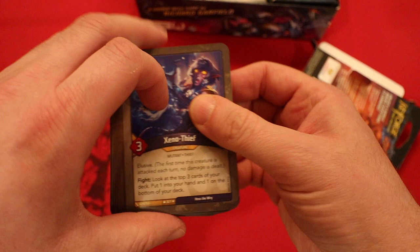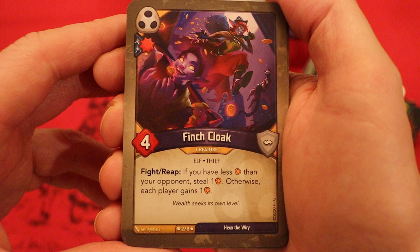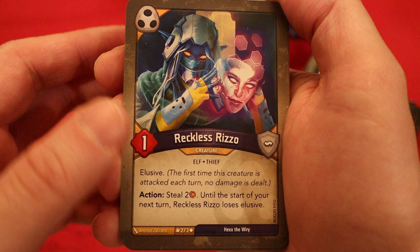Starting off with Shadows. It's Xenothief — three power, elusive. Fight: look at the top three cards of your deck, put one into your hand and one at the bottom of your deck. Finch Cloak with the damage pip — four power. Fight or reap: if you have less amber than your opponent, steal an amber; otherwise each player gains an amber. The Shadowsmith — three power: each mutant creature gains elusive. Reckless Rizzo — one power, elusive. Action: steal two amber. Until the start of your next turn, Reckless Rizzo loses elusive.